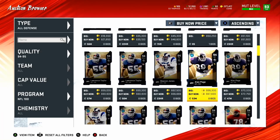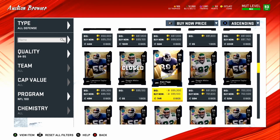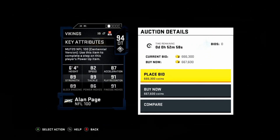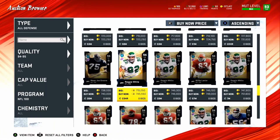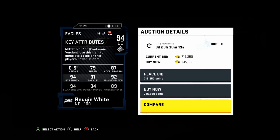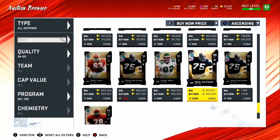I do not recommend buying these cards right now because they will go down in price once the continental packs are available. We also have Alan Page at D-tackle — 82 speed and 91 finesse move, he'll get a finesse specialist in his first slot. And Reggie White — he's already going on my team, fully upgrading him. He might be the best deal in the game: 94 strength, 94 power move, 94 block shed. He's amazing — I cannot wait until his price goes down.